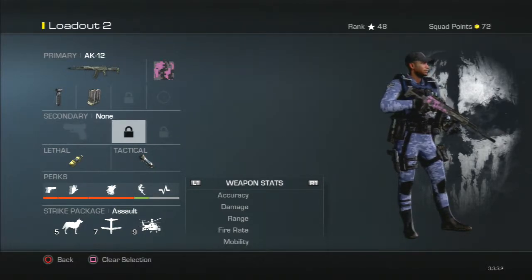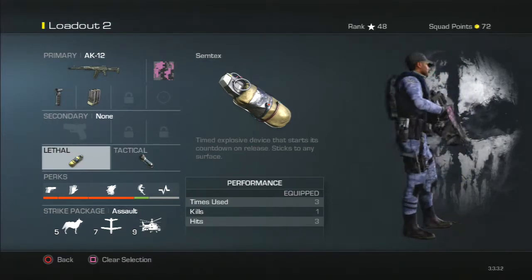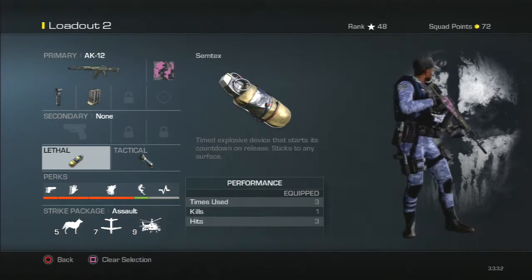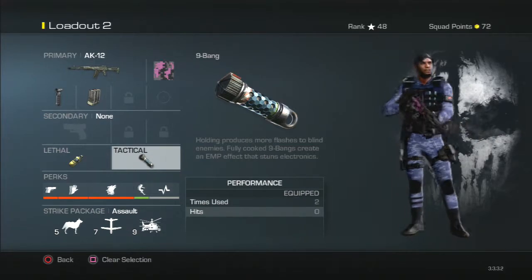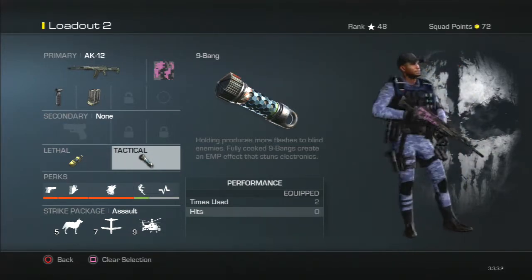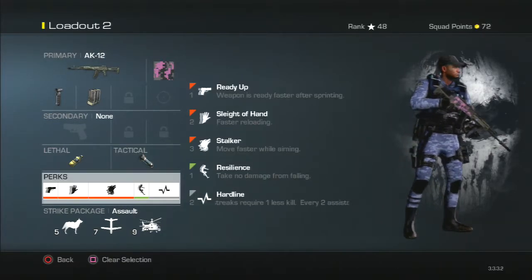We have no secondary weapon. Our lethal is a Semtex — they look very different now, it's definitely gone away from that round shape they used to have. And tactical is a nine bang, which is like a flashbang and EMP put together, so that's a really nice tactical.